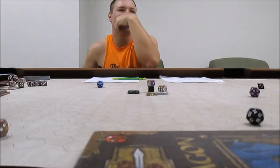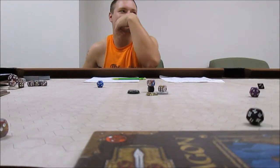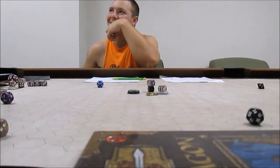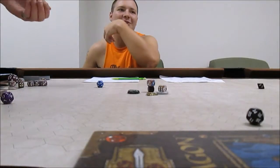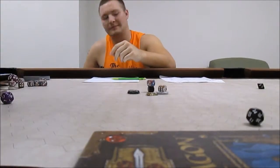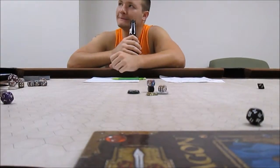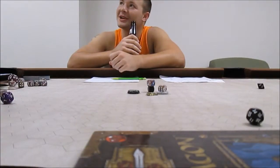I'm going to go ahead and roll another ranged touch. You hit. It's 1d3 points of damage — two points of damage. You should probably roll a concentration check to avoid getting attacked by it. Twelve — successful. It has one shit ton of hit points, so it's still standing. You did two points of damage to it. Seven more hit points remaining. That's a super hawk.